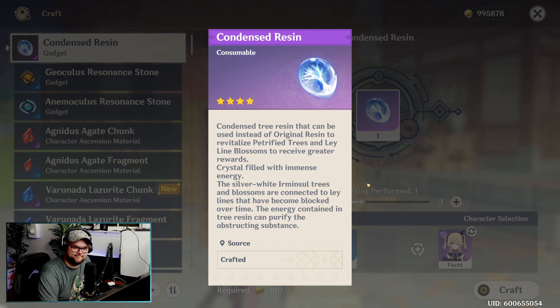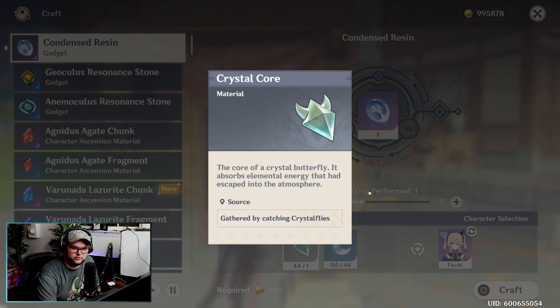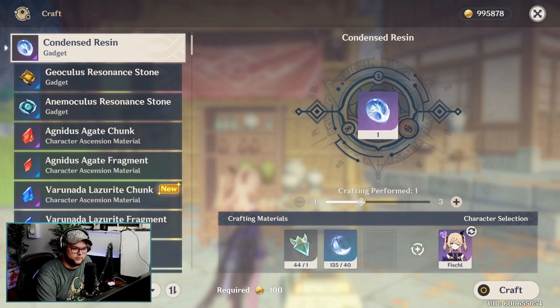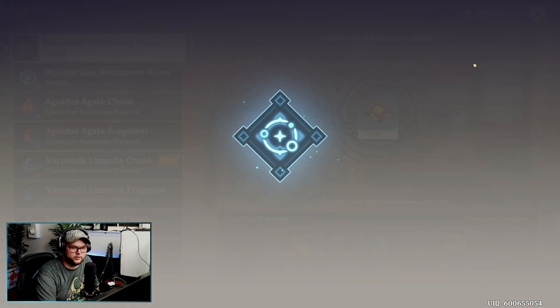So how does Condensed Resin work? Well, we're about to find out. Condensed Resin is a craftable item that takes crystal cores — which you get from catching crystal flies — and your actual original resin. Now it might seem kind of weird, like why would I ever want to craft using my resin? Well, in those instances where you're not going to be able to sit down and farm artifact domains, this is a way to condense and save it. You'll notice it uses 40 resin. I'm going to go ahead and craft three of these really quick.